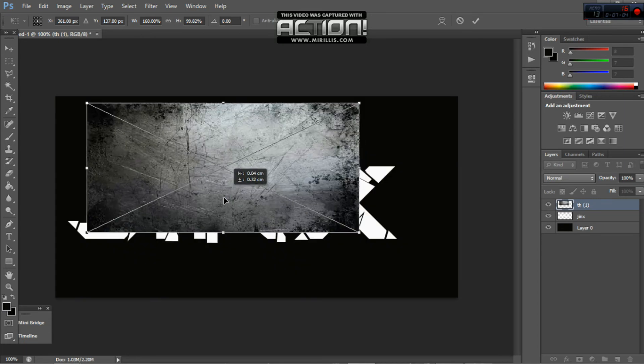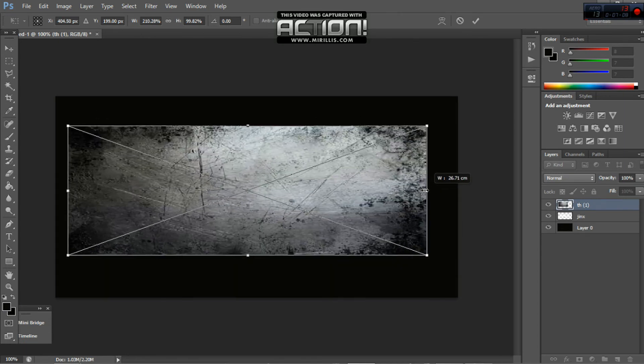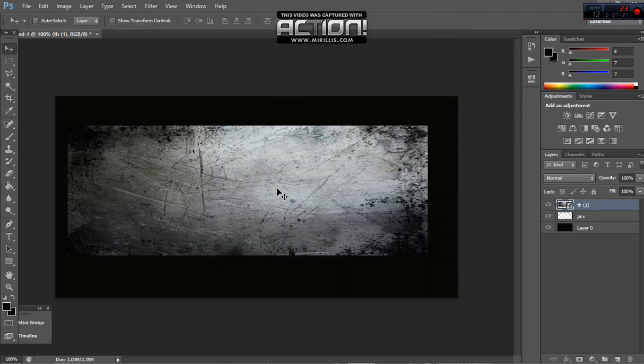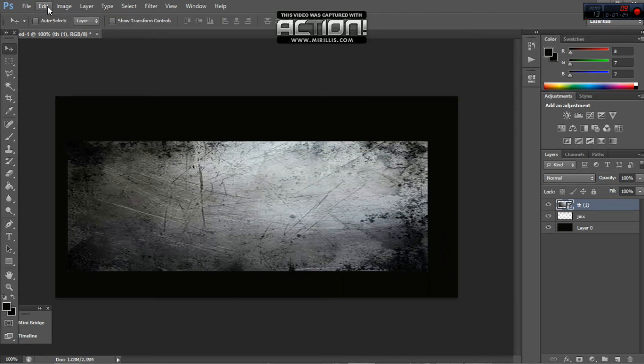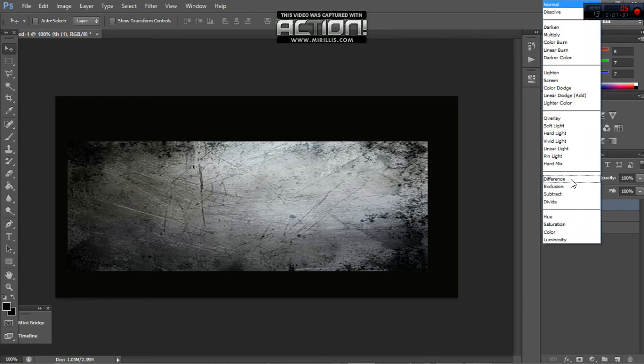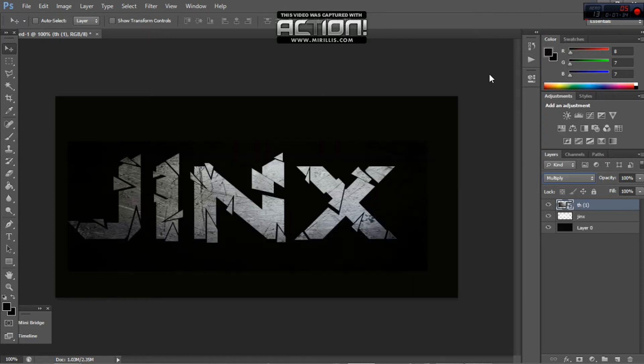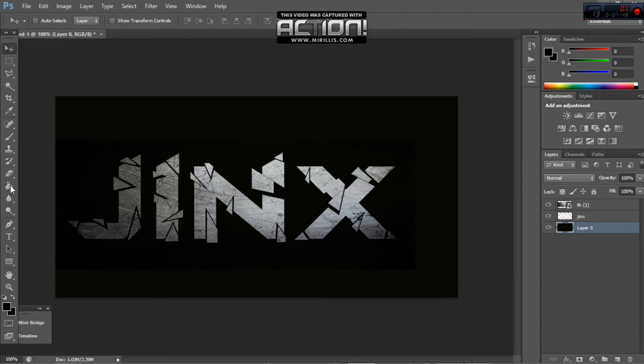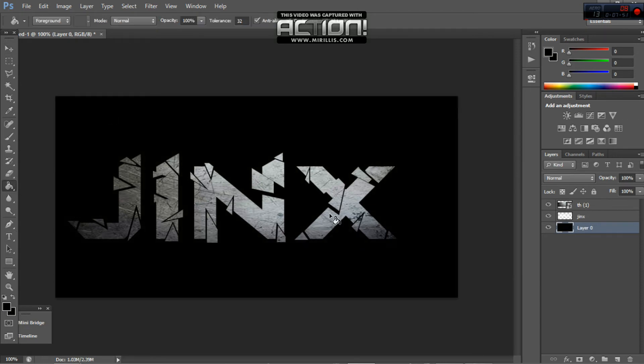You want to make the scratched image bigger than the text so you can clearly see the scratches. Then after you've done that, you go up here and click the Multiply blend mode to make that mode. As you can see, like that.